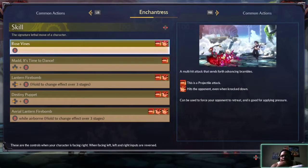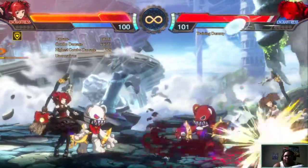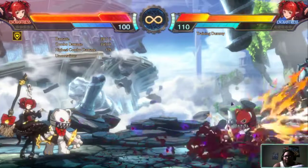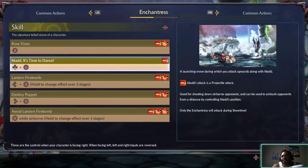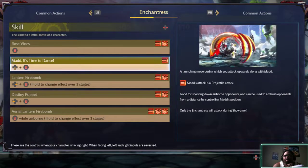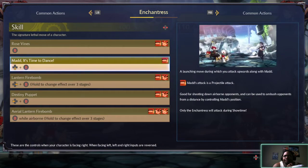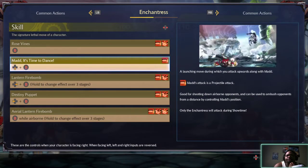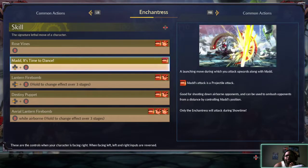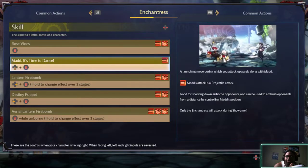Every projectile attack can be used to force your opponent to retreat — good for applying pressure. Mad, it's time to dance. Launching move, but you're attacking upward. Mad is a projectile attack, good for shooting down airborne opponents that can be used to ambush opponents from a distance by controlling Mad's position. Only the Enchantress will attack during Showtime.